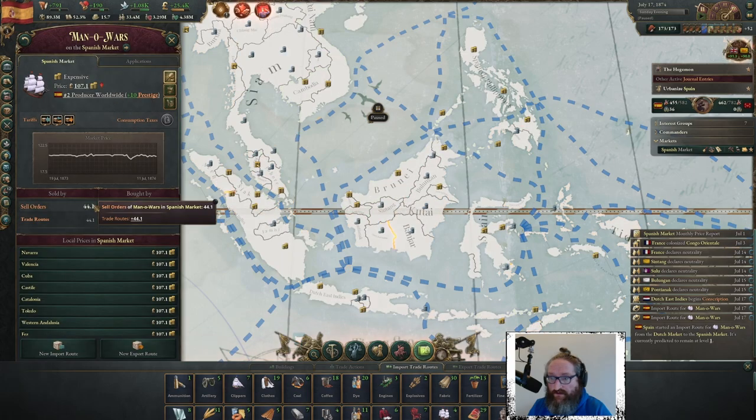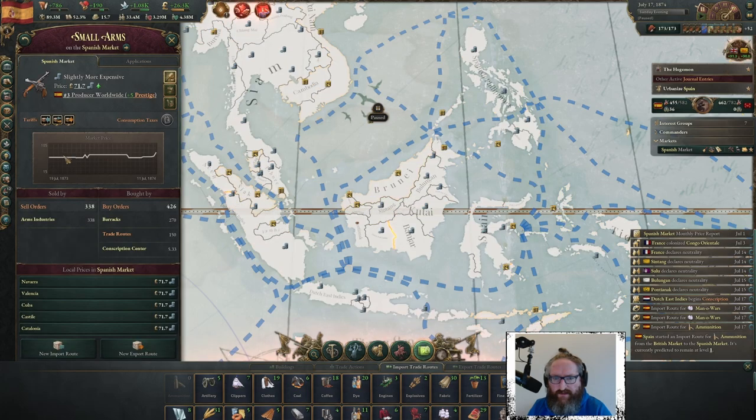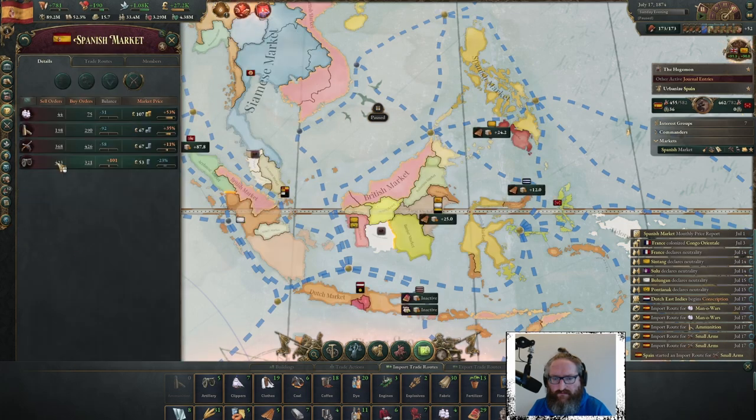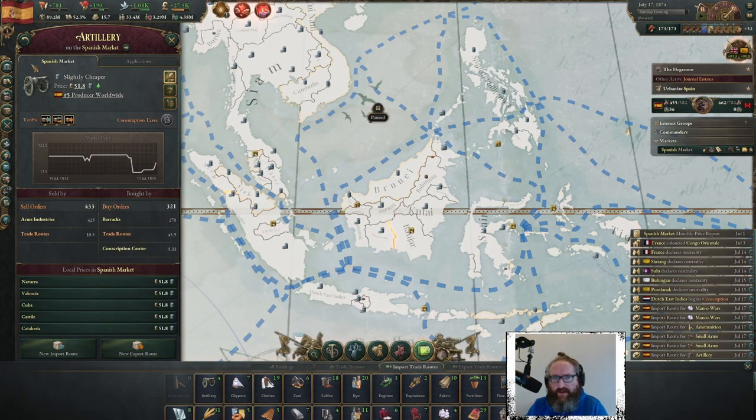Import those. Our trade with Qing is about to disappear. Bring in as much military goods as we can. The price of artillery has cratered — it's a better time to increase our stockpile.